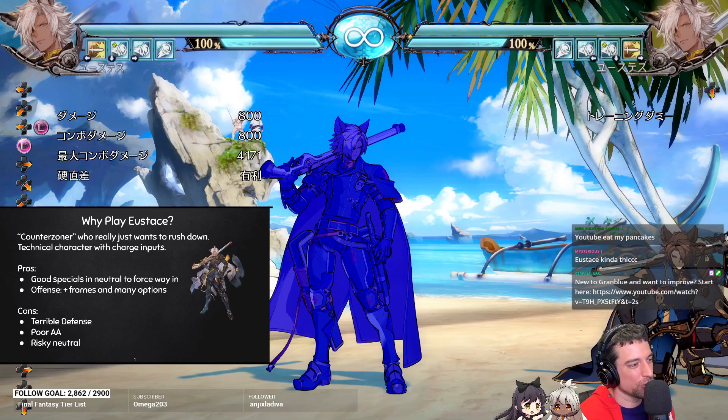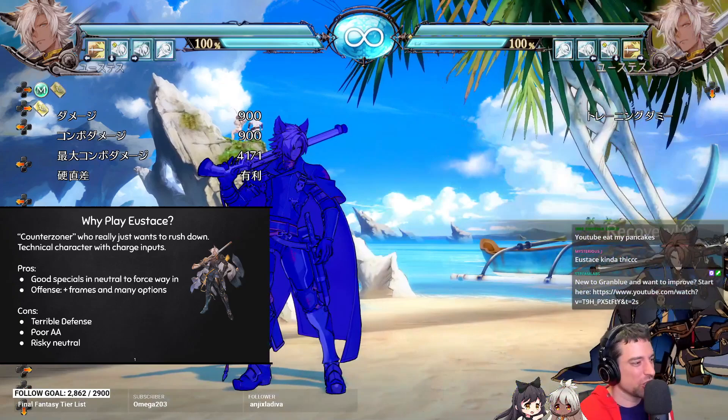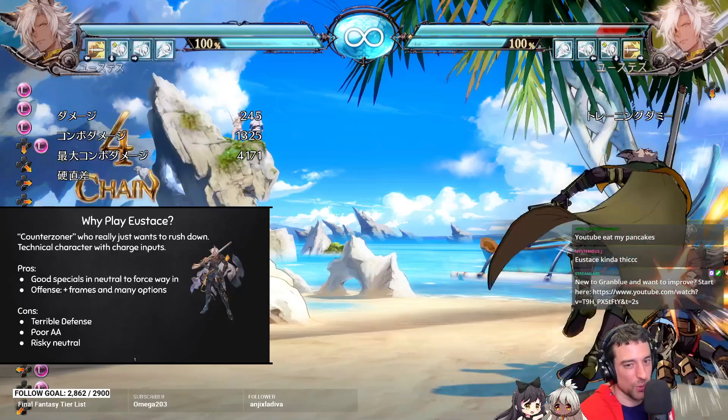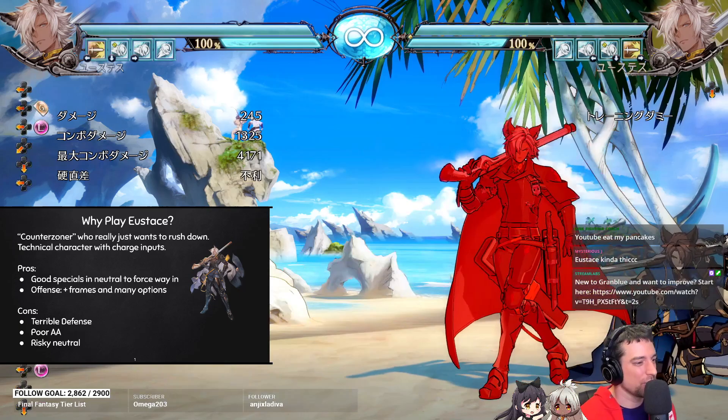There are really good specials to force your way in neutral. If people are camping out, you can just do this — it'll pierce through any projectile other than other pierce types. He also has a slide move that goes really far, you get a knockdown, and then you can get oki off that knockdown. It's really good as well. His offense is just crazy — that's where he really shines.